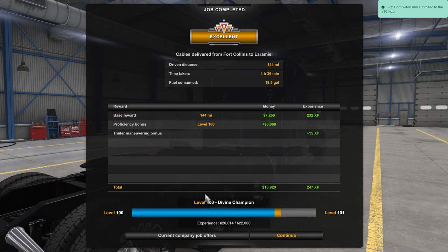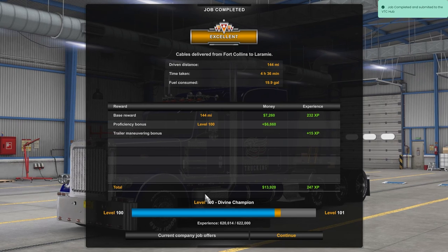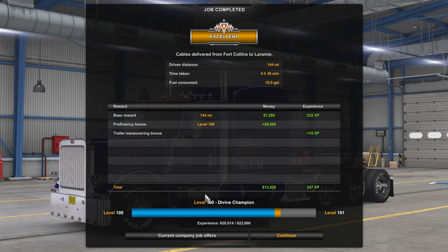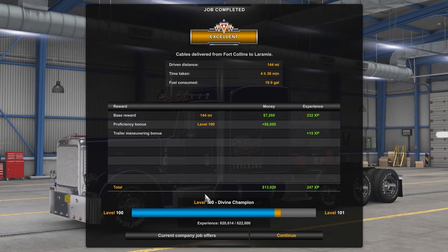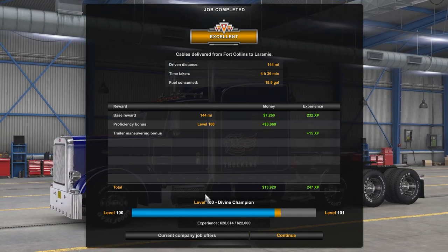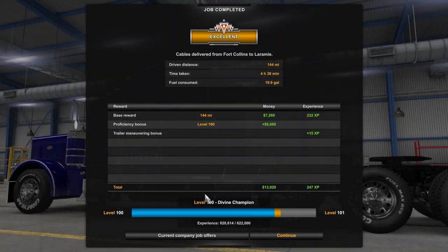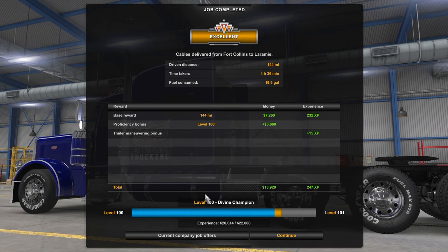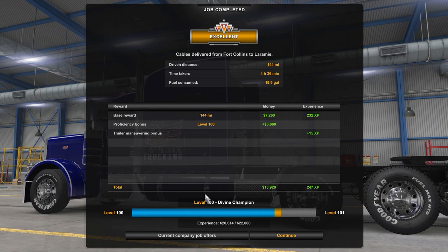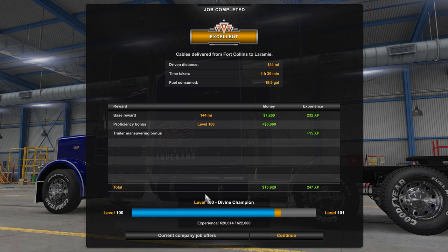We're level 101. My level in this is my actual level — I started at zero, and before we started doing multiplayer I was already trucking with this profile. This is level 101 with 239,000 miles on this truck, over however long we've been trucking — legitimately, without adding money or adding levels.